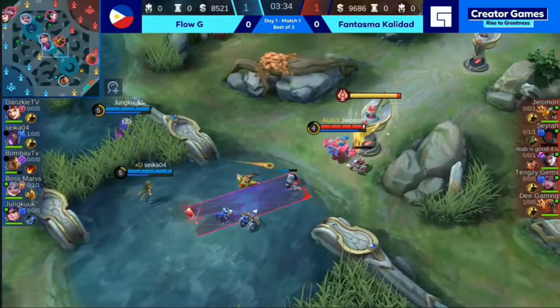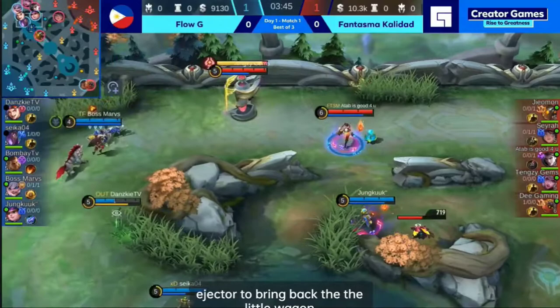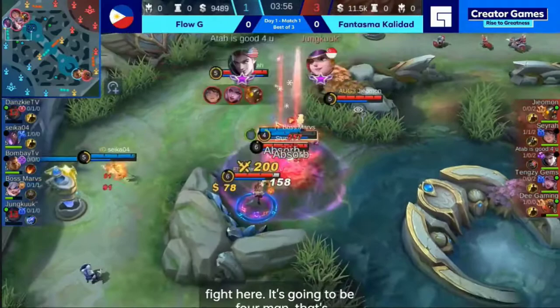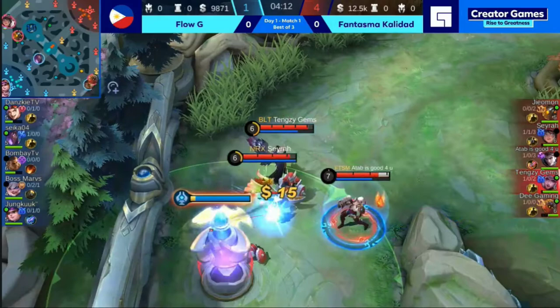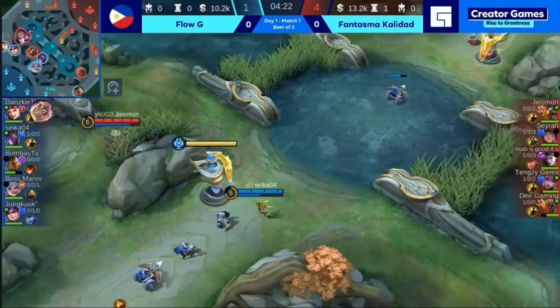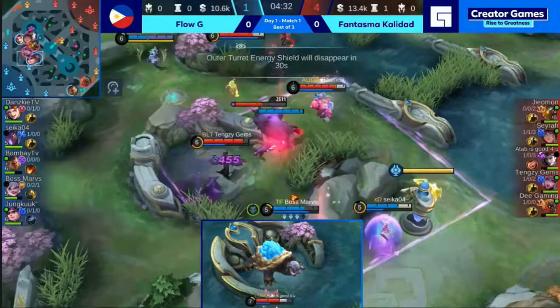Look at that — JM1 actually using the ejector to bring back the little minion wagon, just so that Flow G don't get the gold or XP there. You can see how badly they want to win the Creator Games. There's going to be a four-man rotation — that's going to be the ultimate of the Matilda connected, landing on the X-Borg. That's another kill going to Fantasma Calidad, three kills all in all. That has to be one of the sharpest initiations I've seen in recent memory. That will go to the highlight reel for sure — a spectacular initiation coming out from the Matilda and the Alice.